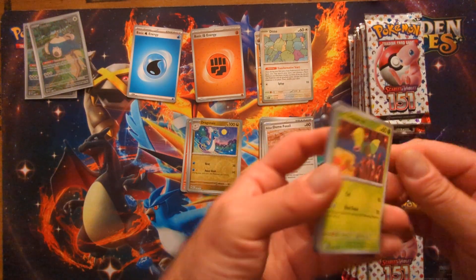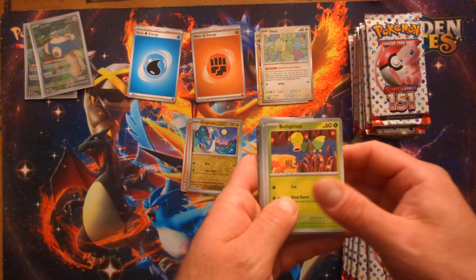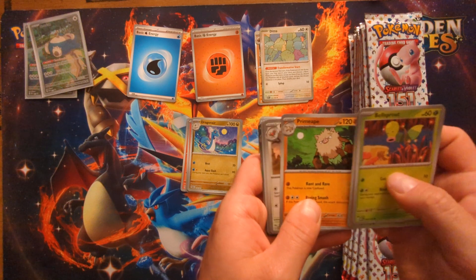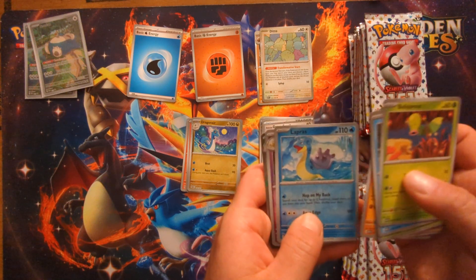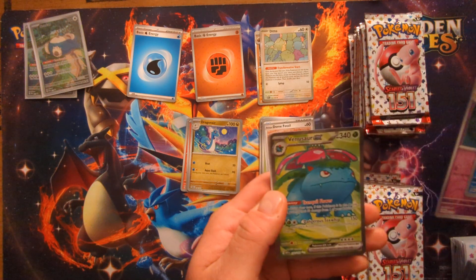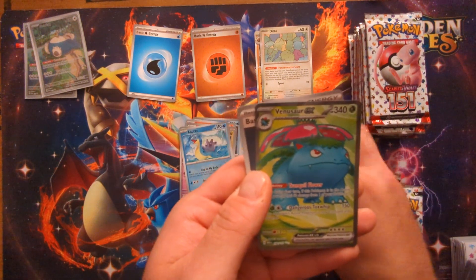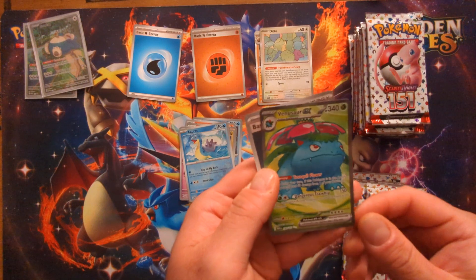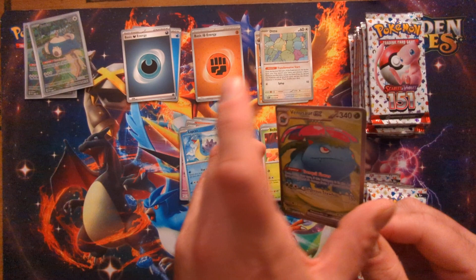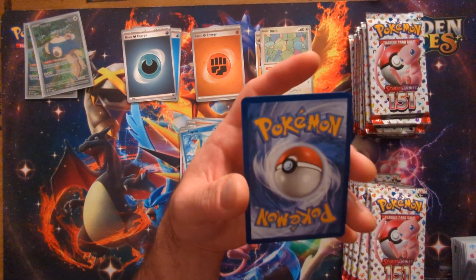The ETBs can't be a bust, right? There's got to be some good stuff in them. Bellsprout, Magikarp, Oddish, Mankey, Primeape, Onix, reverse Lapras, Kadabra's back — and a full art Venusaur EX! That's what's up. That looks super beautiful and clean, I'm a fan of the full arts from this set. The quality on that one looks pretty good.